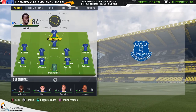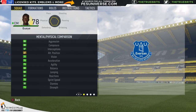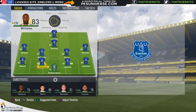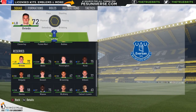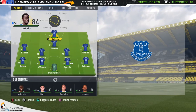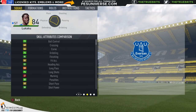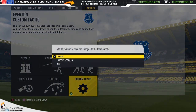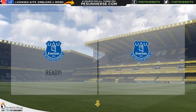Barkley and Lukaku up top. Maybe a left or right winger — Gueye is pretty decent as a midfielder. They've got a decent side overall; I don't need too many changes. Maybe one more forward to rest Lukaku when needed. I've used a custom tactic for Everton from the same source as all the other team tactics. Let me know if you think I need any other players.